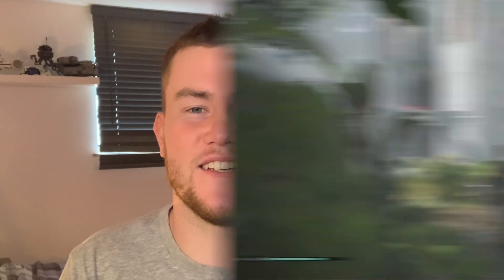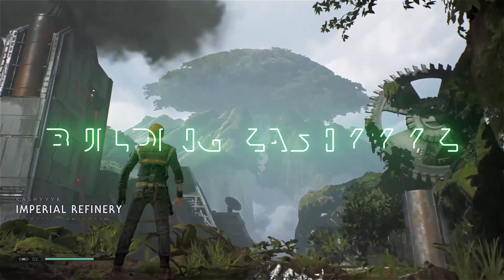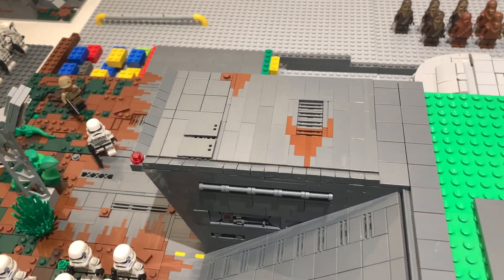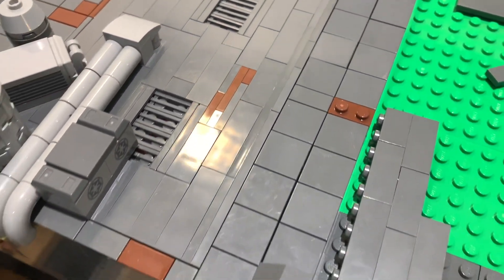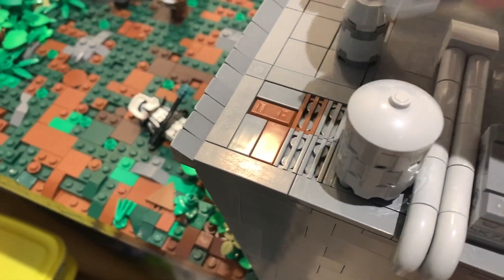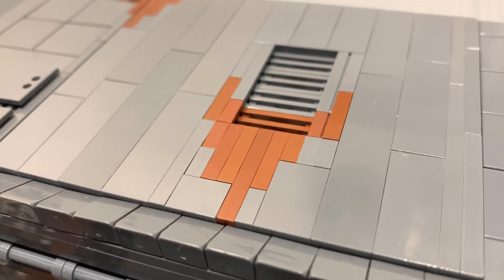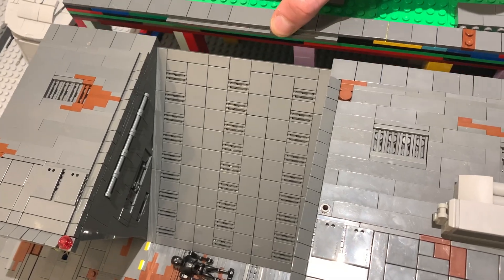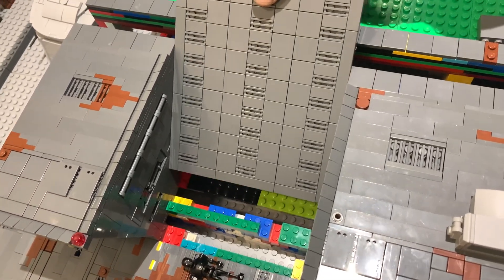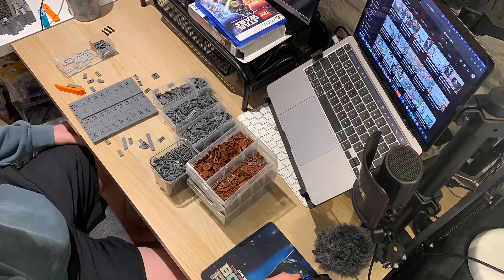Let's head straight into episode number 8. So in the last episode I had a load of comments telling me to add a bit more weathering to this top section — it was looking a little bit too clean. So I went ahead and added a few different specks of brown, different areas of mud that have sort of been trodden into even the grills on this platform. I really like the way it came out. I then removed the ramp itself because this is still a prototype — I wanted to go back in and change up some of the designs. Now here you can see a small time lapse of me going over what I changed about the ramp.